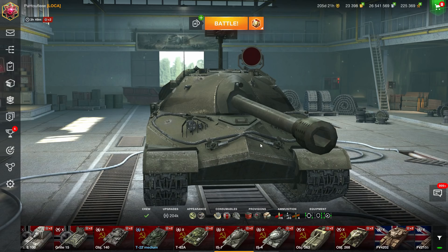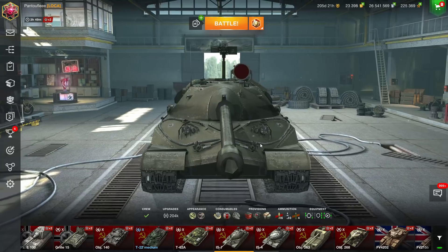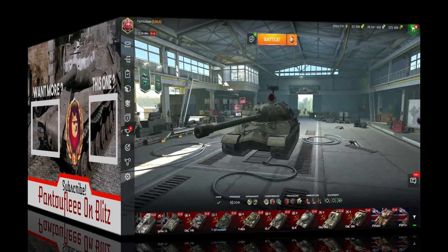Clearly these 5 lines are the easiest to learn how to play the game and understand its different mechanics — especially the T-62A and Object 140 for mediums, and the IS-7 for heavies. Thank you all for watching and see you soon.